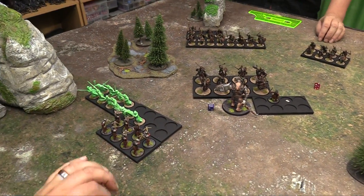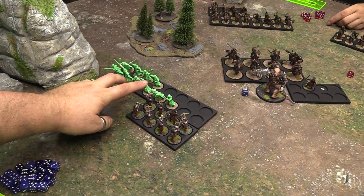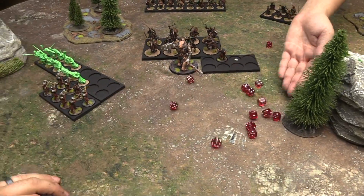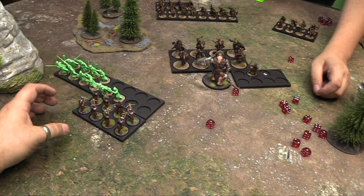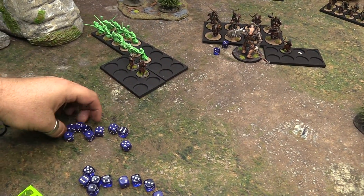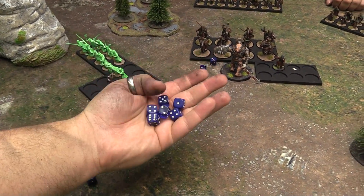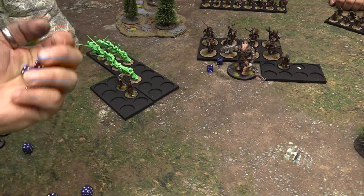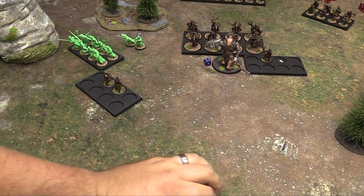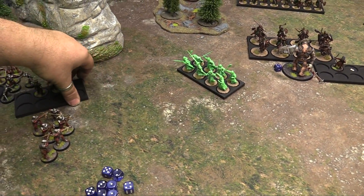Combat order: monsters, cavalry, infantry. Owen uses ghosts first — 12 dice wounding on fours (courage 3 versus strength 3). They get 6 hits, dropping the unit down to two models. The Uruk-hai fight back with 8 attacks and a bonus die for hero fight value 5. They get 2 hits, killing the formation's last company — the unit is wiped out. Owen gets a hero kill. In the cavalry combat, I initiate a challenge with my troll using my last might point, spending it to get a roll. I get a 4 — just a single hit, which Owen discards via resistance.